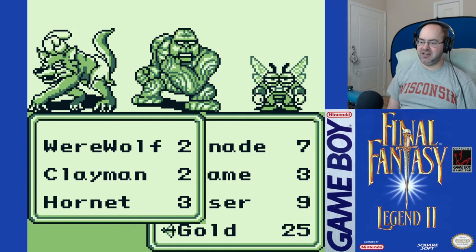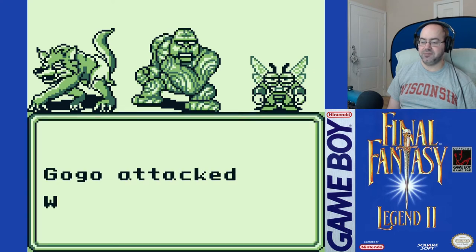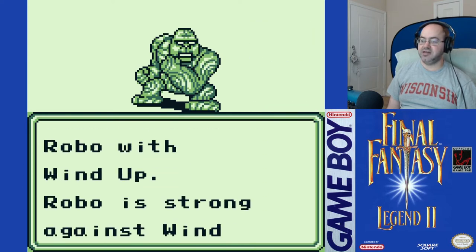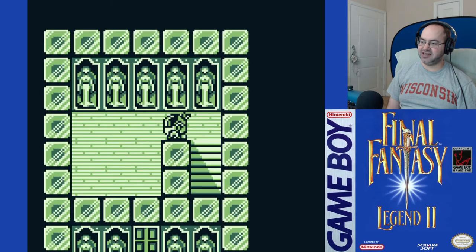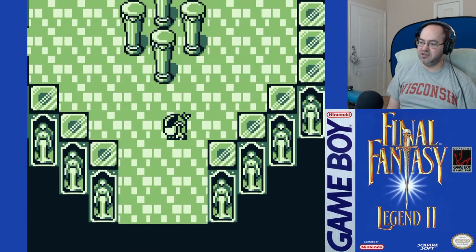Werewolf. Clayman. Hornet. Use a grenade on the werewolf. Ice against the hornets. Thunder on you, just to make sure. There you go. Clayman tried to kick me — that's no good, I don't like being kicked. The music changed, so we're safe now.